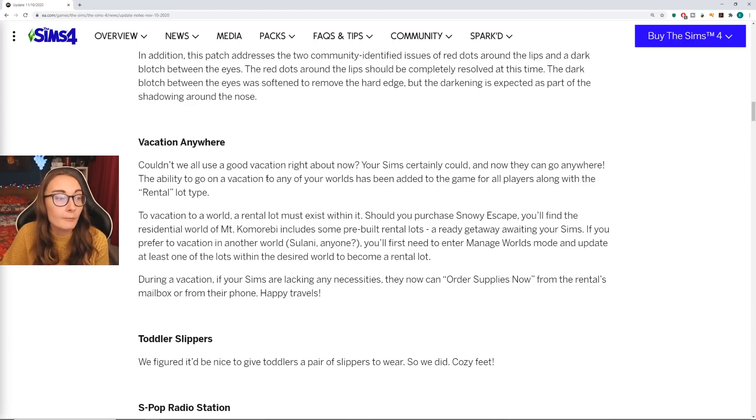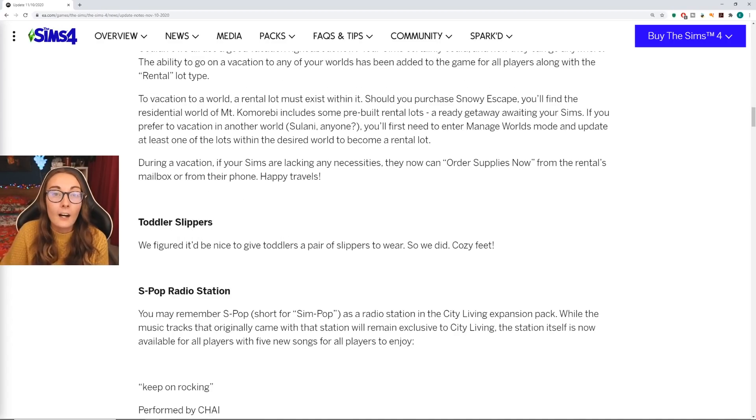Vacation anywhere — couldn't we all use a good vacation? I can't travel. I'm gonna go back to America whenever it's possible, fingers crossed if I get invited back to Sims camp. The global freaking pandemic happened. Now they can go anywhere — the ability to go on vacation to any of your worlds has been added for all players, along with the rental lot type. Toddlers now have slippers, so if you buy Snowy Escapes you can set your house rule to have Sims wear slippers, socks, or go bare feet. It's nice that toddlers can now follow that house rule.